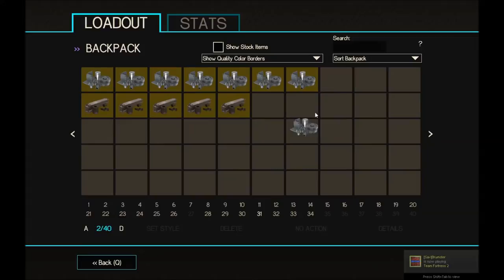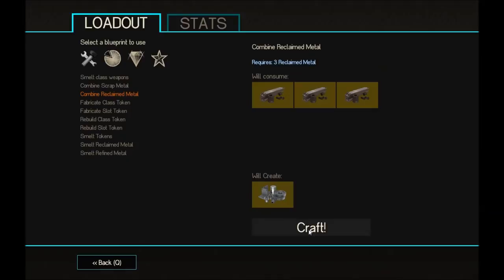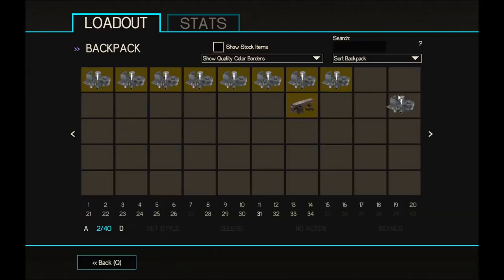Selling items is actually a really good thing to do. Let's craft these wrecks together — boom boom boom, there you go. Okay, so we have two more ref. I'm gonna need to buy another key.